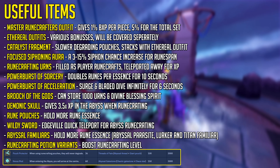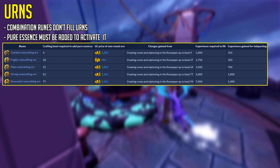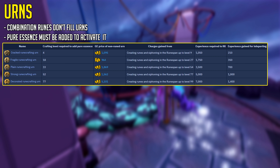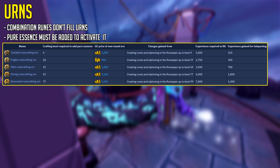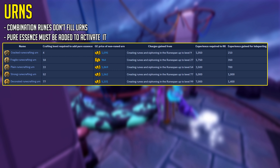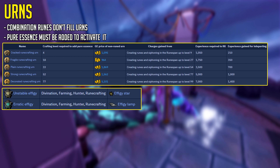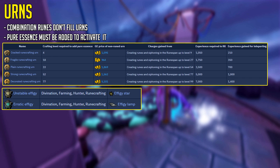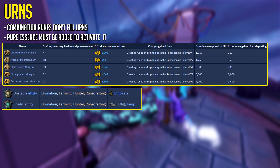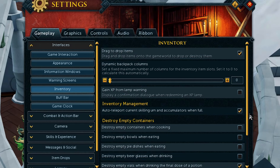The Siphoning Aura gives you a higher chance to siphon in RuneSpan. Runecrafting Urns can be filled as a player runecrafts and be teleported away for experience automatically in your settings. They're not that expensive and can be activated using Pure Essence. The only thing that doesn't fill them is combination runes like Lava Runes. You also have a variant of the Urns that can be filled with runecrafting experience — these effigies from the Effigy Incubator, though they don't award regular experience like Urns do. Urns can be auto-teleported under Gameplay, Interfaces, Inventory — tick off Auto-Teleport Urns.